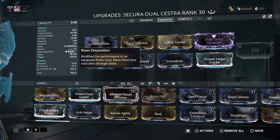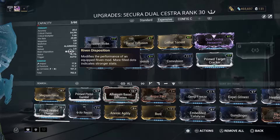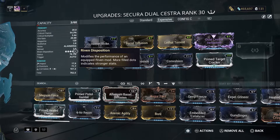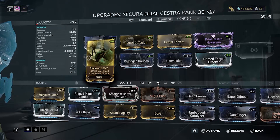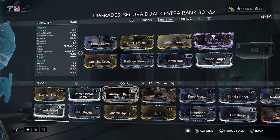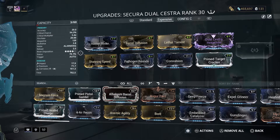About rivens — the disposition: the more dots that are full, the more effective the mod is. Since this one is 4 out of 5, you can guarantee this mod is a monster. This disposition is affected by the popularity of the weapon — if the weapon is very popular, the disposition gets lower. And since I have 4 dots, that means the weapon is not that popular, which benefits me.